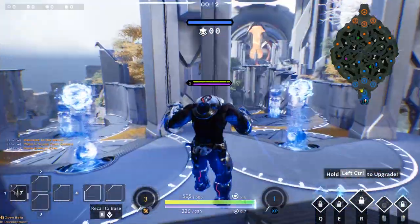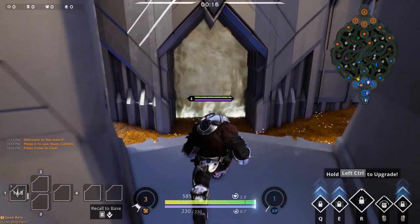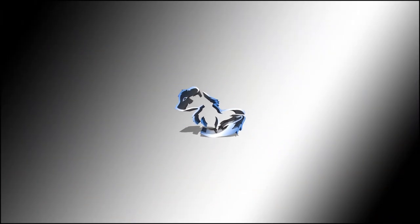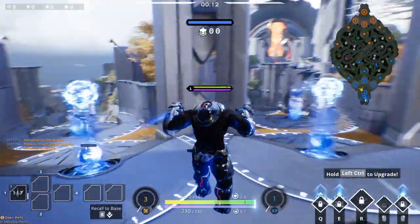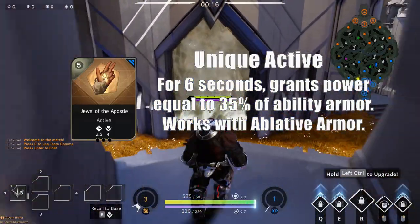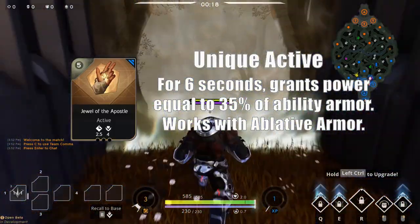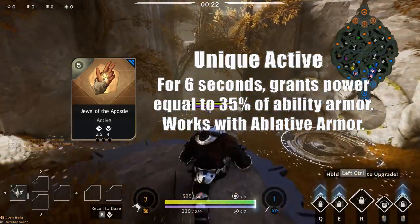What's up everybody, I am Mongoose, you are awesome, and this is a Steel card testing video. Today we'll be testing out a variety of things on Steel, but mainly Jewel of the Apostle, which is an active that for six seconds grants power equal to 35% of your ability armor. That does work with Blade of Armor.